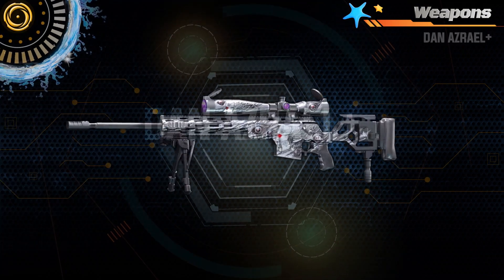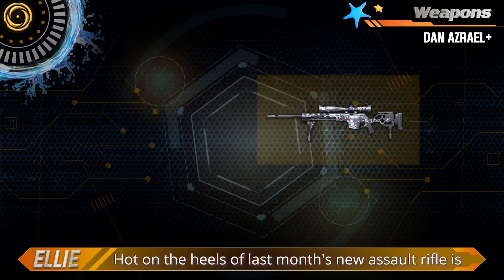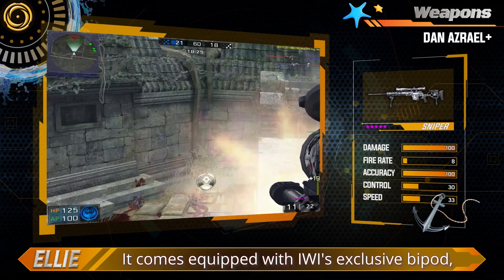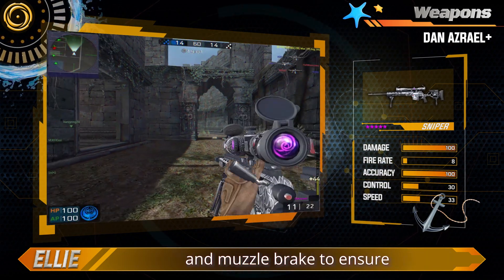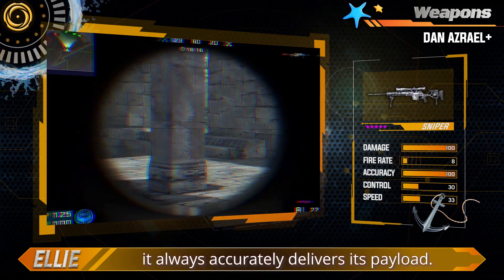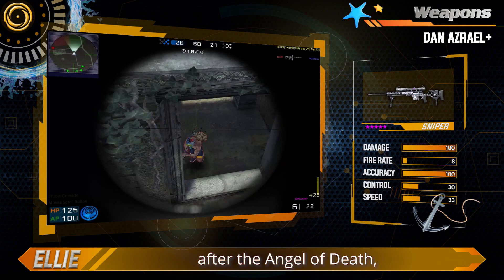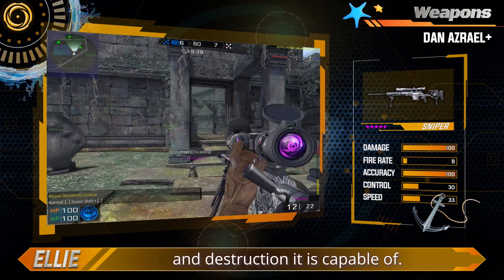Dan Azrael Plus. Hot on the heels of last month's new assault rifle is the newly designed Dan Azrael Plus. It comes equipped with IWI's exclusive bipod, along with a stock monopod and muzzle brake to ensure it always accurately delivers its payload. For this variant to be named after the Angel of Death, I'm sure you can imagine the kind of death and destruction it is capable of.